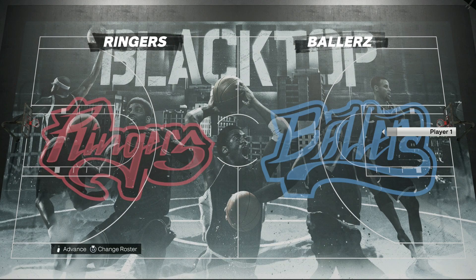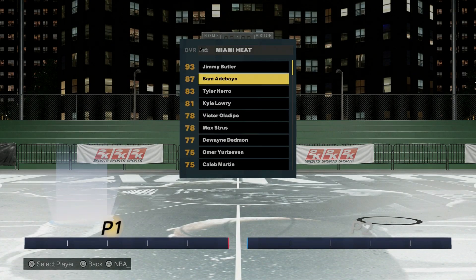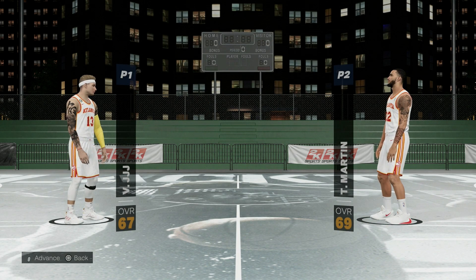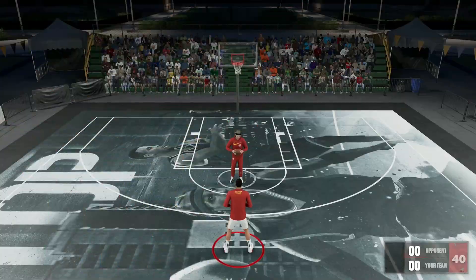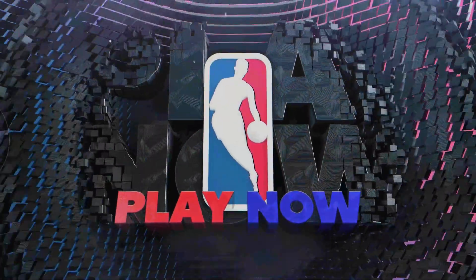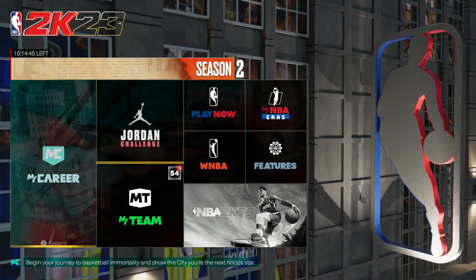Let's go back into Blacktop and load the roster up to make sure everything is saved. Go to User Creator Roster, select the one we just made from My Files — it should say 'YouTube Video.' He was on the Hawks, so let's look for the Hawks. There he is at the bottom — 66 overall on the Rocks. I didn't touch the attributes or anything. You can see the same face scan. I went into the game, once the ball tipped I just quit, and everything's saved — which was pretty easy to do.